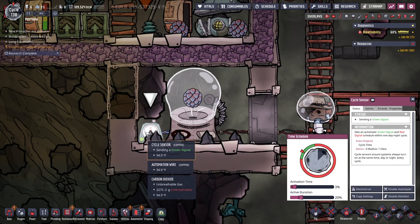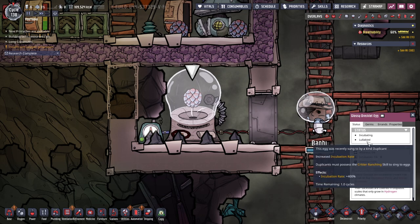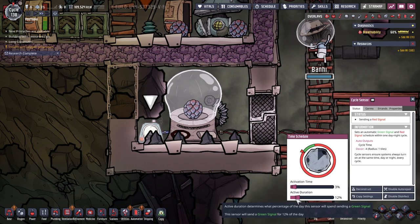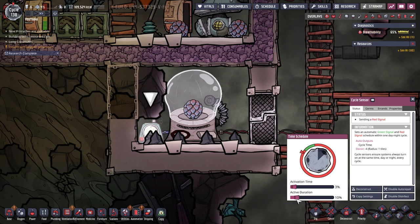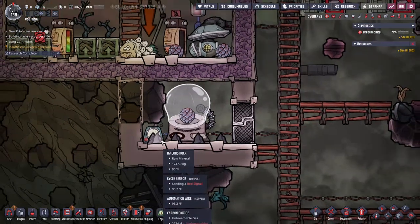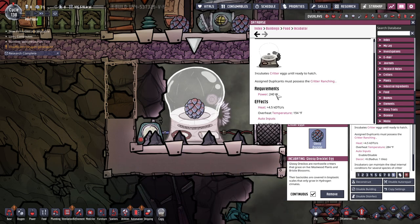I'm going to set this back to 10 so I don't forget. We'll check the egg — you can see that it is incubating because it is in the incubator, and the lullaby bonus is active because the rancher came by and gave it a hug, which gives it 400% incubation speed — which is crazy. Even if we have the incubator turned off you can double check it still has both of those bonuses. That's a good way to conserve power because it does have a bit of a draw.